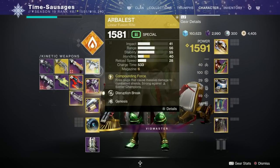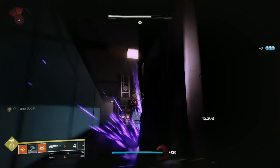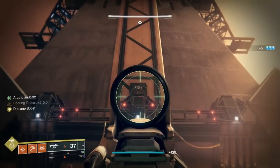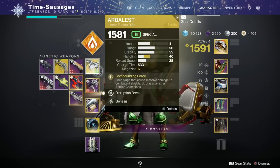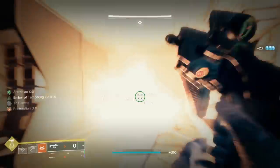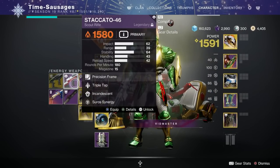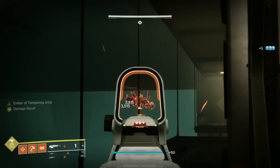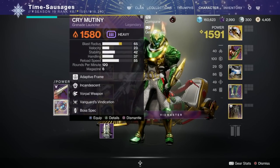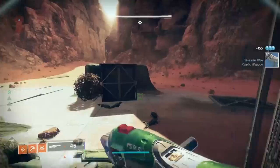For weapons, use the Arbalest — it's incredibly useful because the Hydras that float at a distance can kill you quickly. Three precision shots will kill them outright. If you don't have an Arbalest, a linear fusion or a good sniper would help. For my energy weapon I've gone for the Calus Mini-Tool with Incandescent to spread scorch. For long-range targets I bring a scout rifle — my Staccato-46, also with Incandescent. For heavy I ran the Cry Mutiny but now use the Avalanche from the Dawning, which also has Incandescent and is solar — excellent.